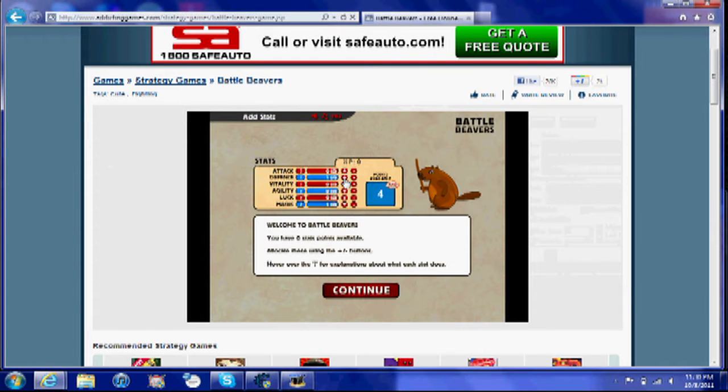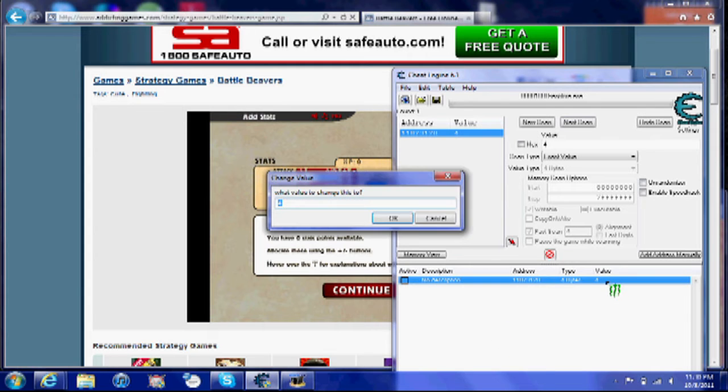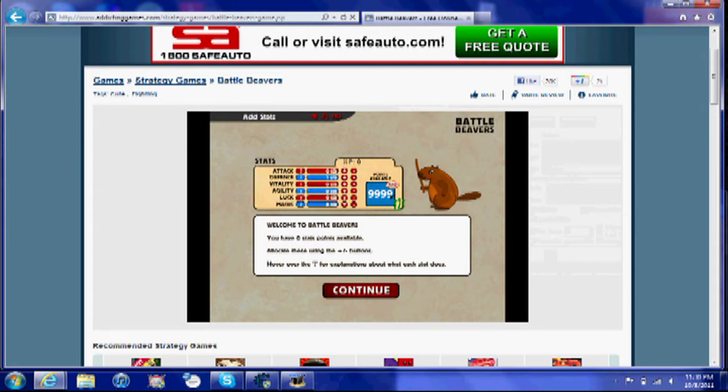Then spend one again, and just keep doing that until only one variable pops up. Double-click that, double-click the value, and just set it to a really high number and press OK. Then click the active box right there. Go back to the game and now you can spend all you want — basically it won't go down.